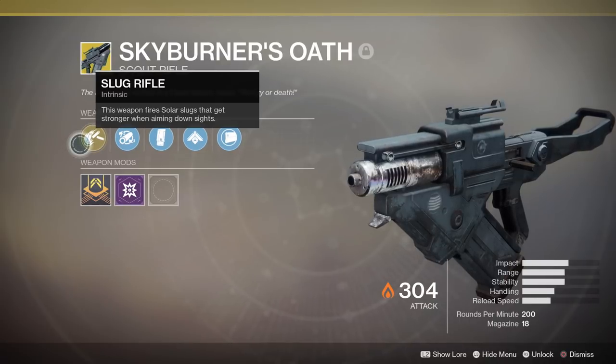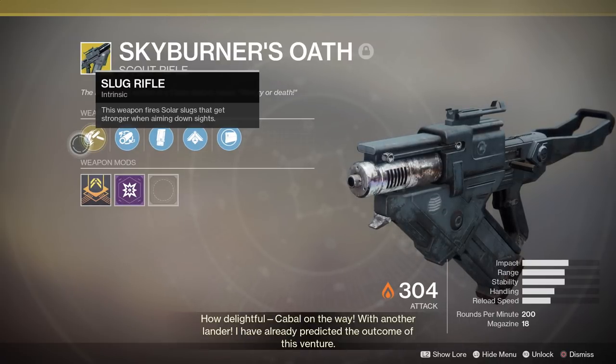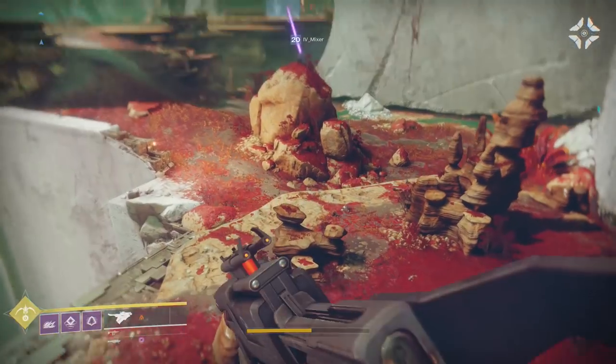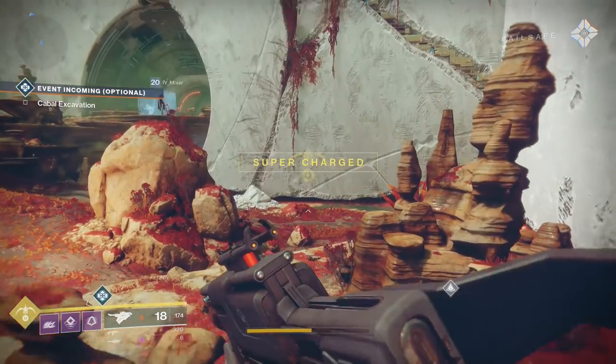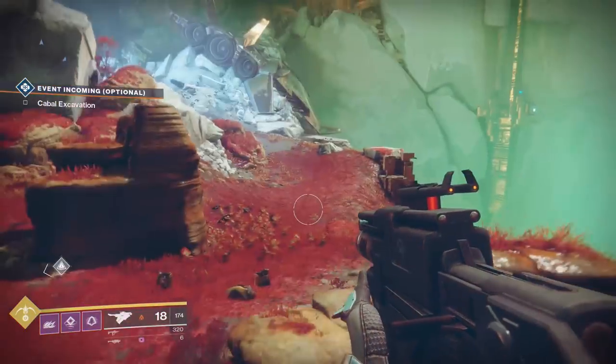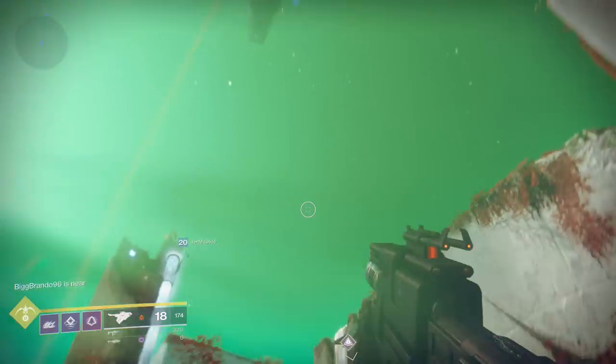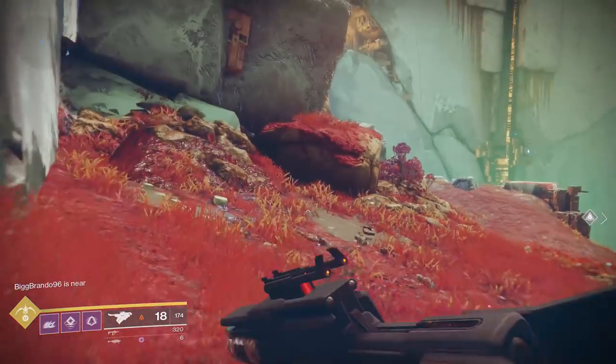Slug rifle means that when you're aiming down sights, you're actually going to have even more damage coming out of this weapon. I mean, it's a scout rifle — if you ain't aiming down sights, you ain't hitting heads. If you're trying to hip-fire this thing, jumping around the map like an idiot, well, then it sucks.